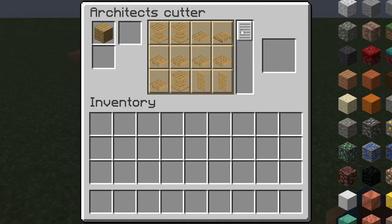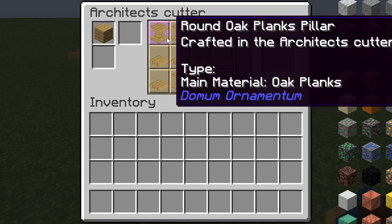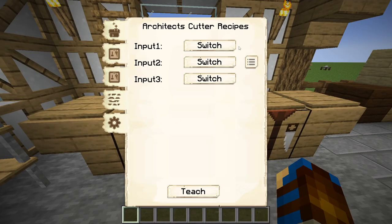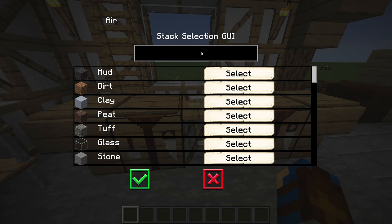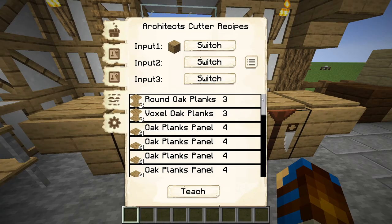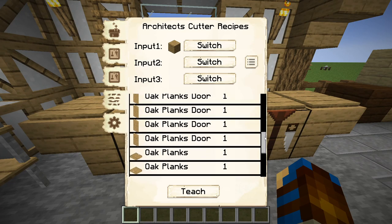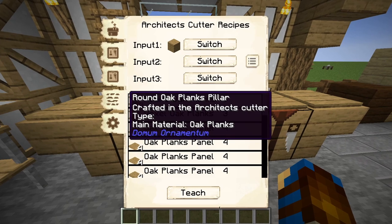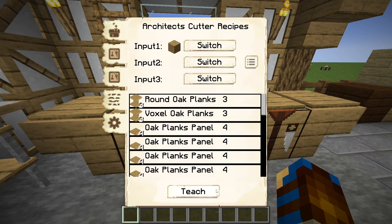A list of all the variations that can be made from the block will appear within the centre, with the round oak planks pillar being the first on the list, which can then be selected and crafted. Within the sawmill's crafting grid, input 1 corresponds to the first slot of the architect's cutter and is used as the main material of the recipe. If oak planks are selected for the input, the same list of all variations will be generated with the round oak planks pillar again first on the list. Pressing the teach option will allow the sawmill to learn all of the variations from that generated list, including the pillar block.